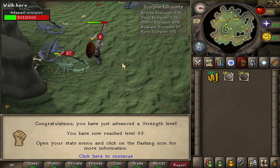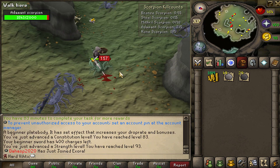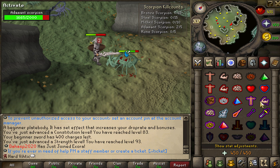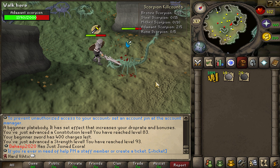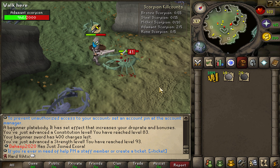That is going to do it for today's video here on Exora. I hope you enjoyed it. So far, this seems like a really nice server to do an Iron Man on — starting off really isn't that hard. You get the beginner sword, you can start training up your stats right away, and then you can start figuring out how you're going to move on from there. Don't forget to enter today's giveaway and yesterday's as well — we've got three different Tormented weapons giving away. Like the video if you enjoyed it, subscribe to my channel, and have a nice day.